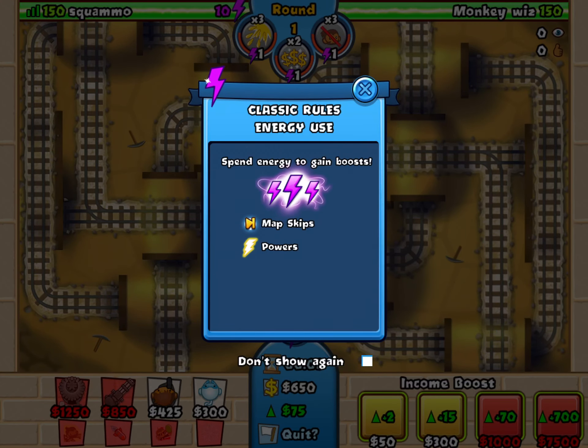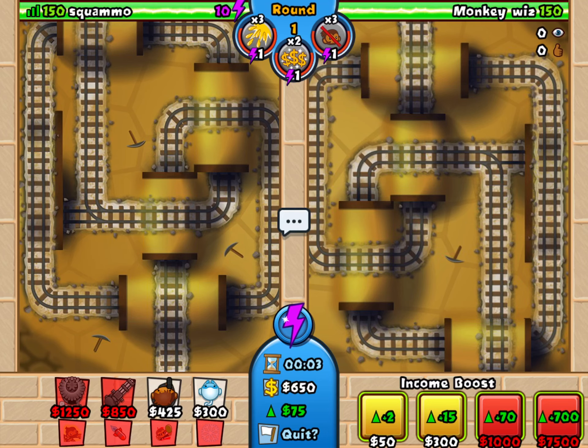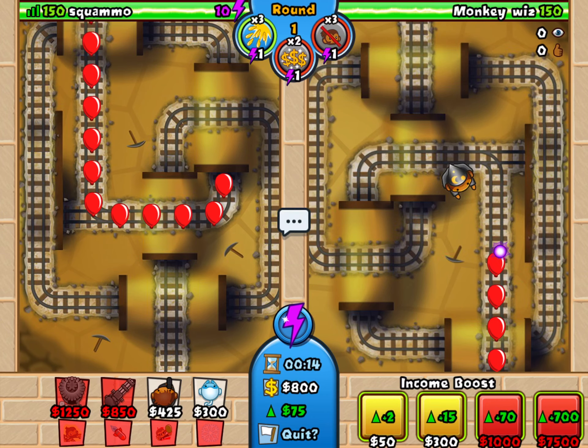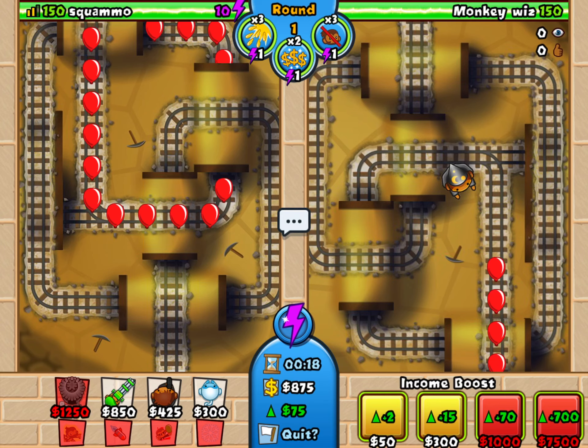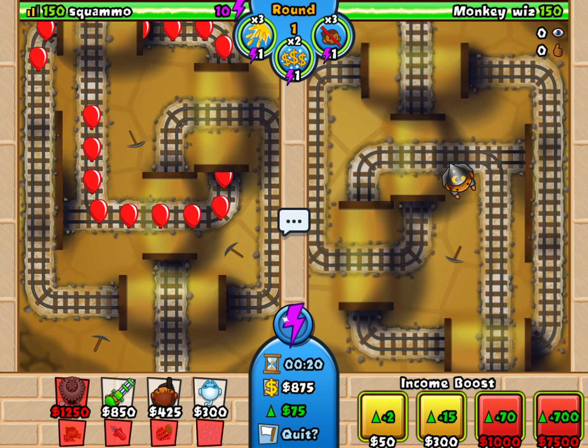The idea is that we've both got the same terrain, and we both get the same things attacking us, and we have to defend. You can influence each other in certain ways. He's gone to play straight away. He's on the right, he's called Monkey Wiz. I'm Squamo, and I'm waiting.